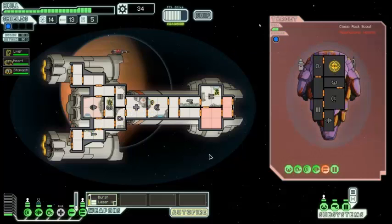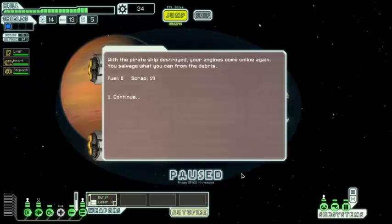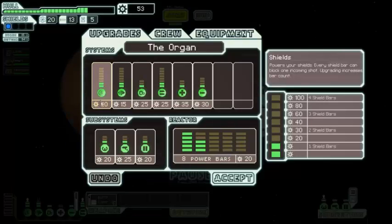It's going to be able to fire before we can take down the weapons again. That rock is a pretty good repair man. And down they go. With the pirate ship destroyed, your engines come online again. We salvage six fuel and 19 scrap. How much is level 2 shields going to cost us? 90 scrap. We've got plenty of jumps left so we could try and hit the nebula — we'll try that.